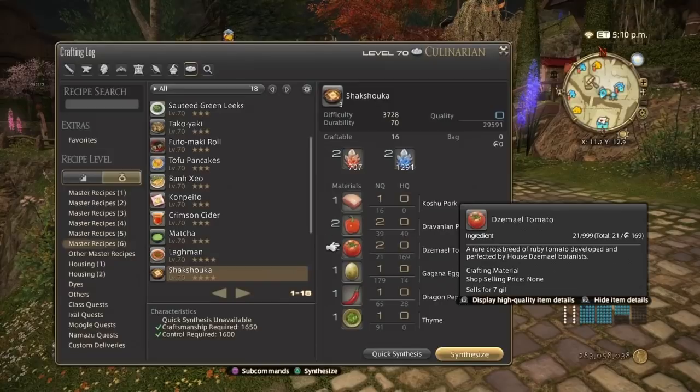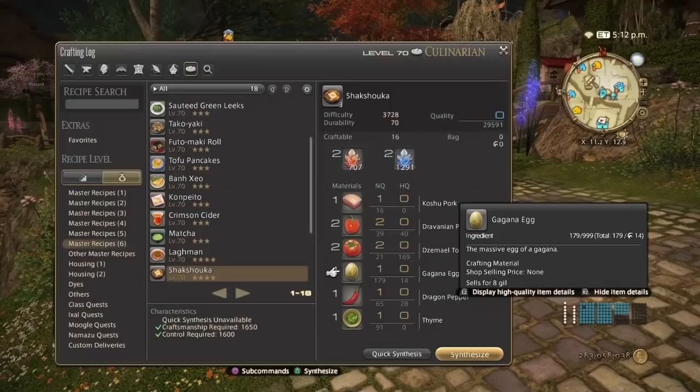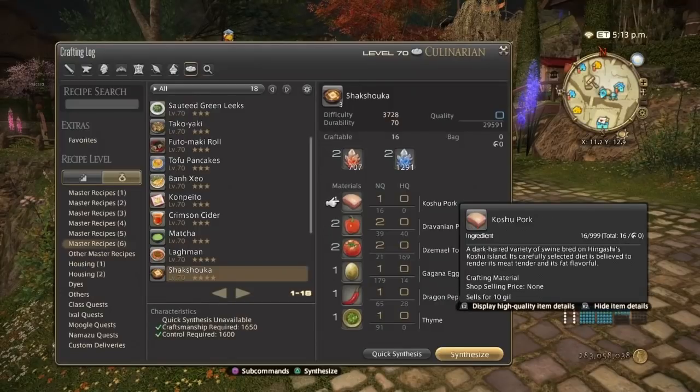It uses basic materials from A Realm Reborn and Heavensward: Gervanian Paprika, Sun-Dried Tomatoes, Dragon Peppers, Thyme, and of course the Gagana Eggs from Stormblood. The pork is from Yellow Script, so it's not that hard to find these.